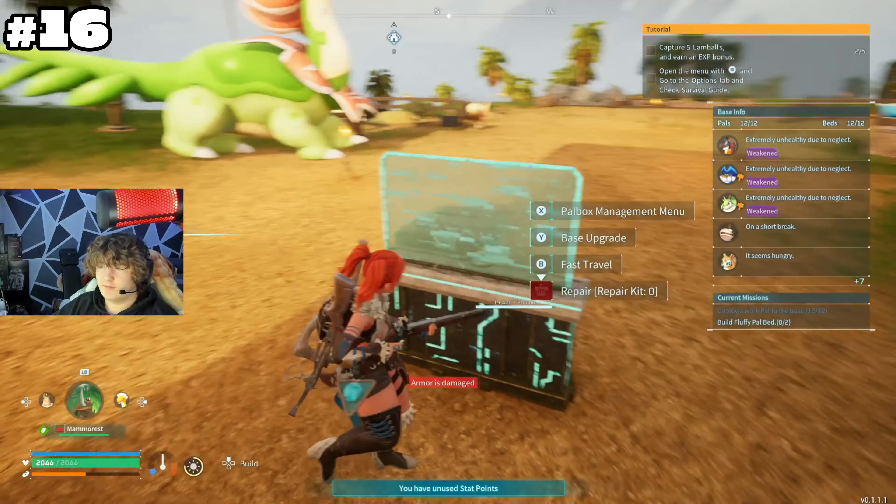There's actually a way to instant revive your pals. When a pal is dead, don't put it in the Pal Box — that gives a 10-minute cooldown to fully revive. Instead, keep the dead pal in your party, then go to sleep when it's nighttime. When you wake up the pal will be fully healed in your inventory — no Pal Box needed, just instantly healed.